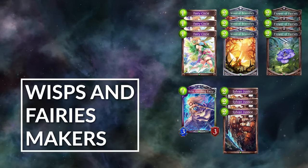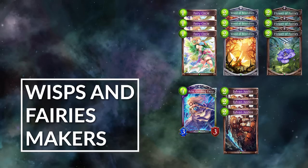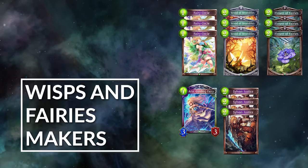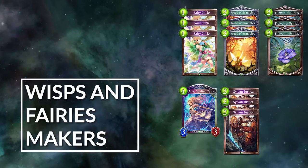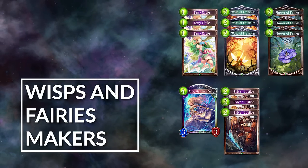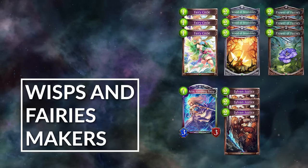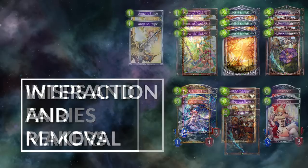The second cluster are the Wisps and the Fairy Makers. Wisps are huge combo enablers, and I don't really know why they started printing them so recently. The printing of Flower of Fairies in particular was an incredible buff to the deck. Meanwhile, the Fairy Makers help you have more one mana spells, have a bigger hand for effects like Cassiopeia, and also allow you to get on the board early while being unable to play followers that cost two or less. Fairy Circle in particular was very close to making it to the key cards of the deck.